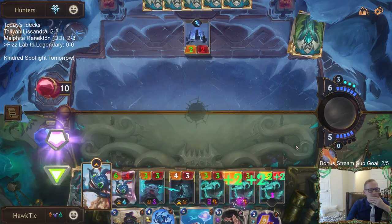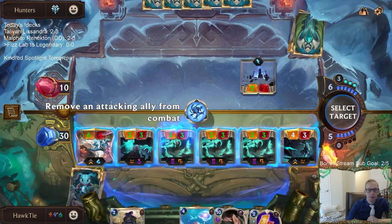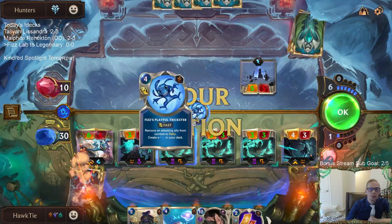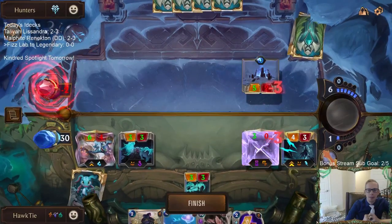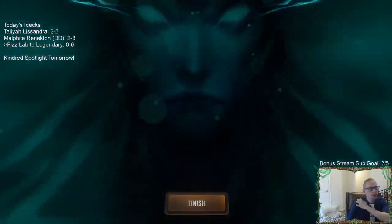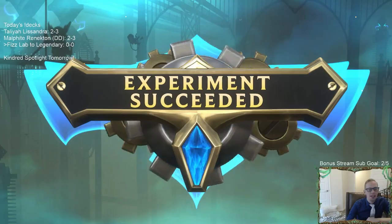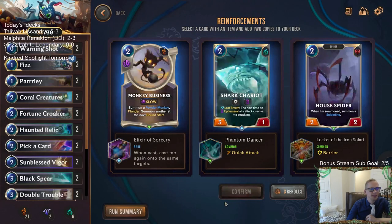Basically we attack out, Kalista levels up, and then unfortunately they're just dead. We'd be able to rally and attack again with our leveled up Kalista, but they're dead anyway. The skill is one-cost gets plus two plus two. We got that skill and also gave Fizz an additional plus two plus two. This is going to be fast. Options now: quick attack, shark chariot, barrier, house spider, monkey business, win-cast. The powder monkeys are one-cost, so I guess we take that.